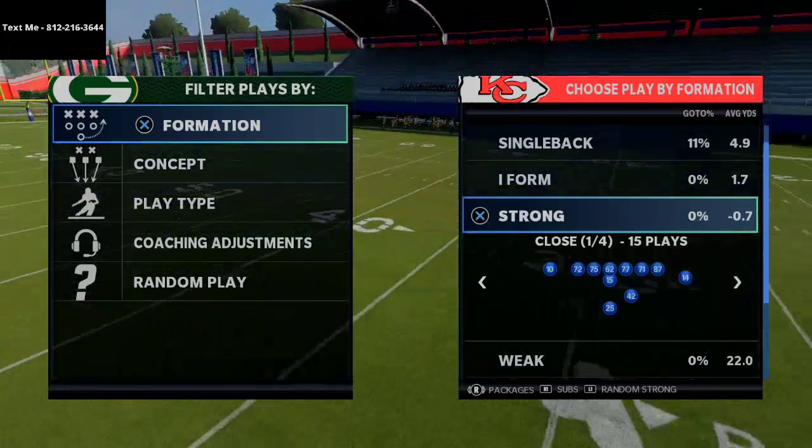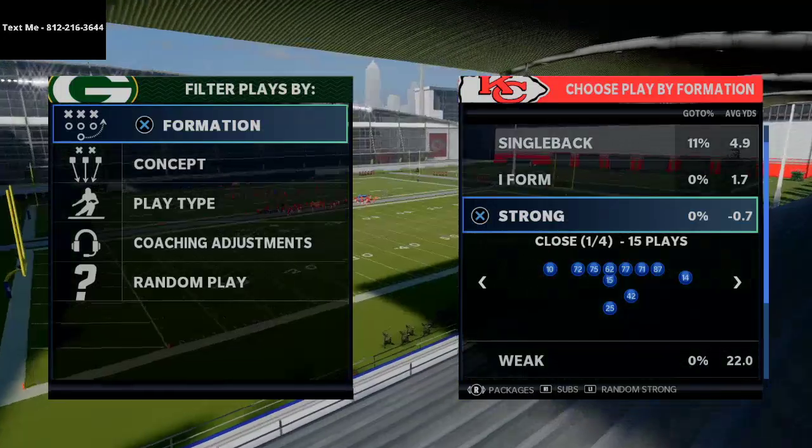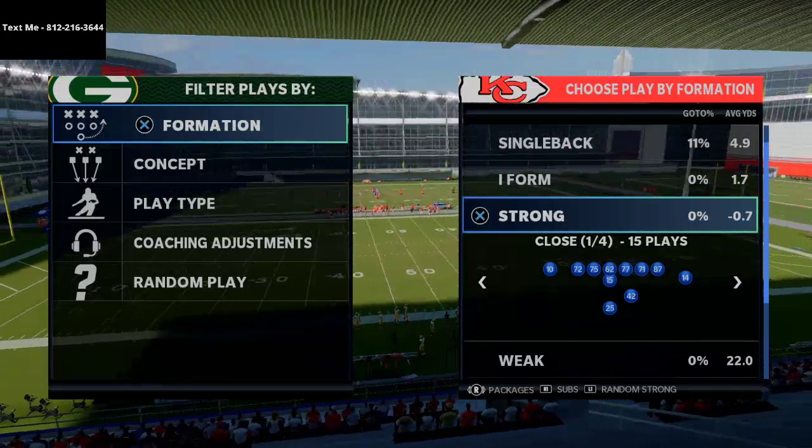In today's Madden 21 video, I'm going to be breaking down a little mini scheme that you could utilize out of the single back wing flex close in the Las Vegas Raiders offensive playbook in Madden 21.